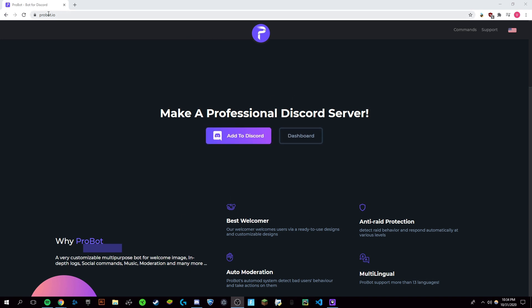The first thing you're going to want to do is come here to probot.io — link will be in the description — and just click Add to Discord.